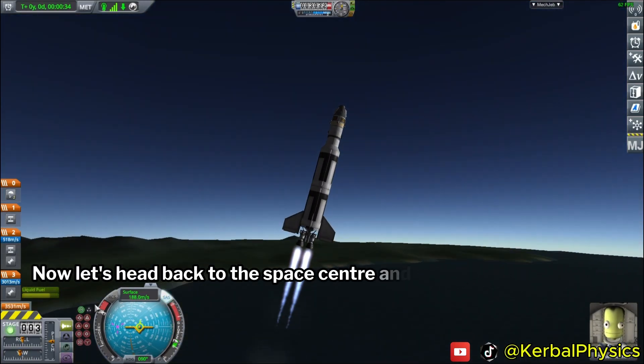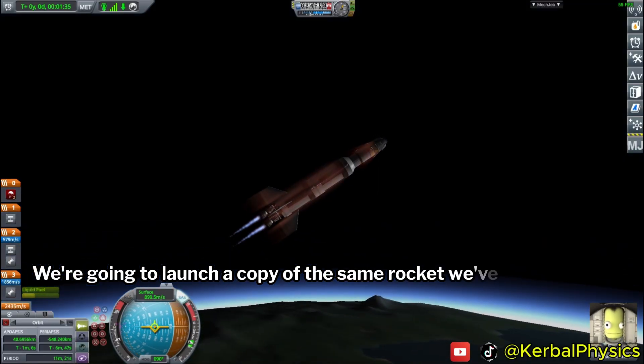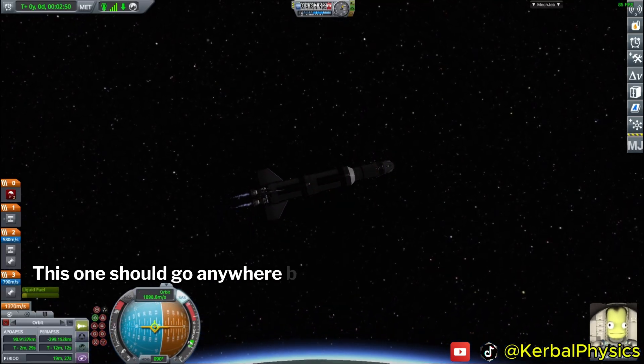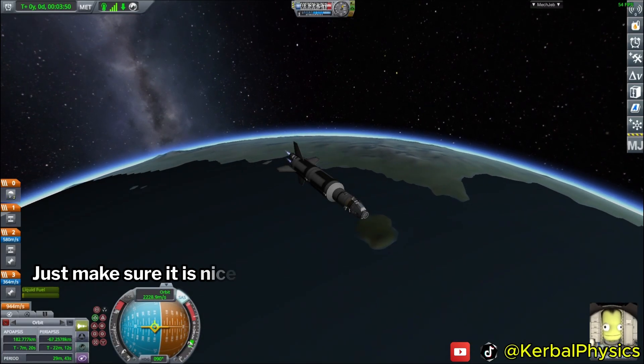Now let's head back to the space center and go straight to the launch pad. We're going to launch a copy of the same rocket we've just launched, only this time we're going to put it in a higher orbit. This one should go anywhere between 150 and 250 kilometers — just make sure it is nice and circular.